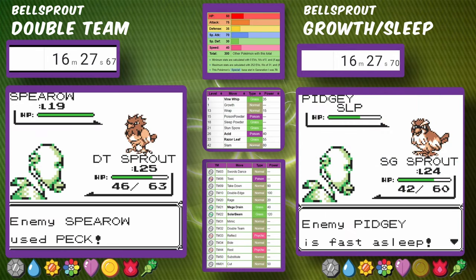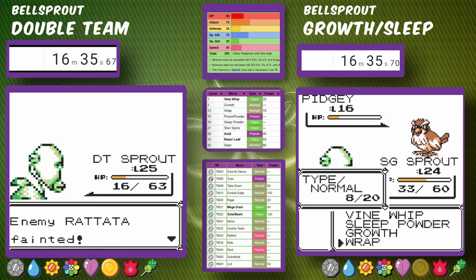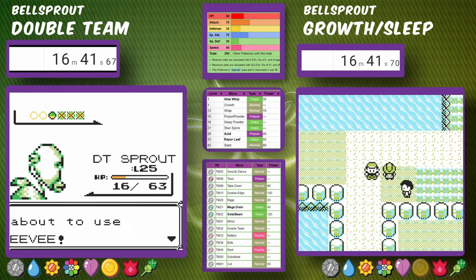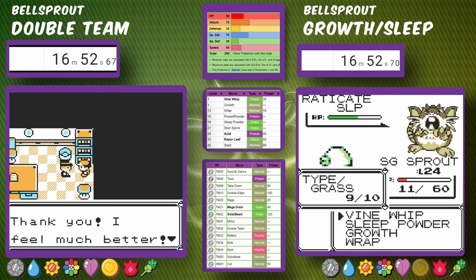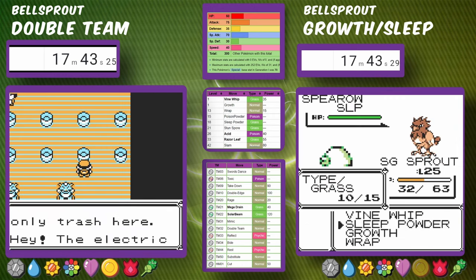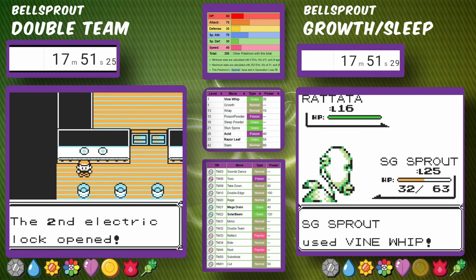Sleep Powder Bellsprout is now fighting Rival 2, which actually goes much smoother because we just put the Spirit to Sleep and wrap it down. We don't have to worry as much as long as we can get Sleep off. But Double Team Bellsprout already has the advantage and has made its way to Rival 3, making things fairly easy all the way to the Sand True.